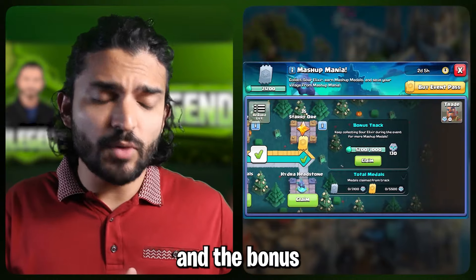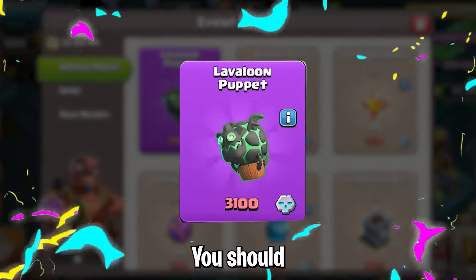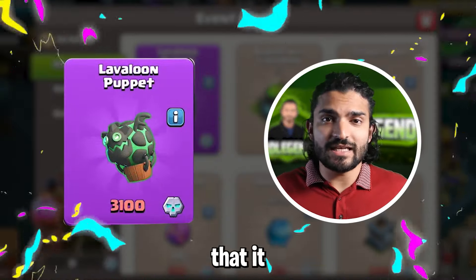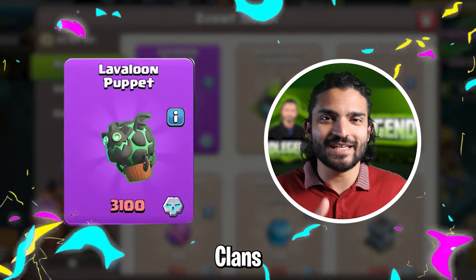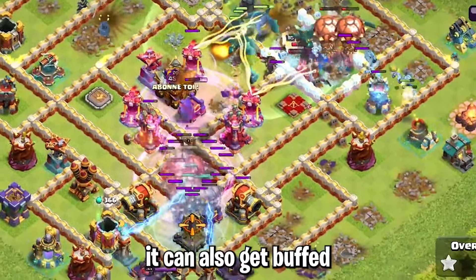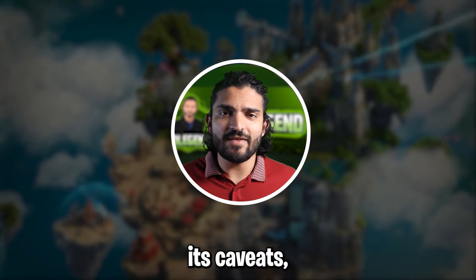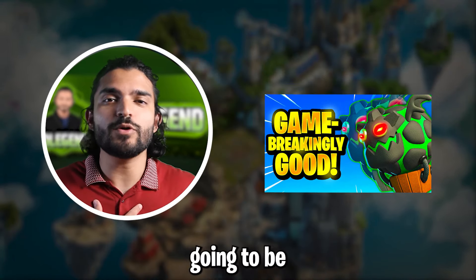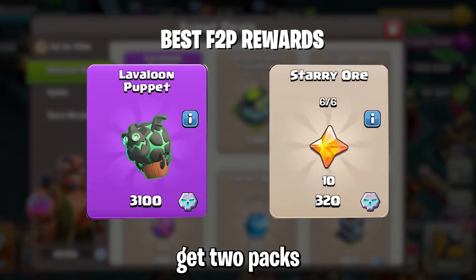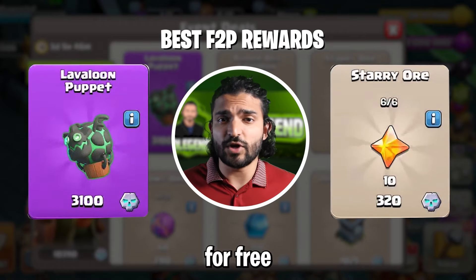Once you complete the pass and the bonus track, a free to play player will have 3750 medals. For 3100 of those medals you should get the Lava Loon Puppet. It'll almost certainly be worth getting because not only does it kill at the middle town hall levels, but it can also get buffed if it's not strong enough in the future. With the remaining 650 medals you should get two packs of starry ore — even if Supercell gives us extra medals during this event, starry ores are the best purchase for free to play players.